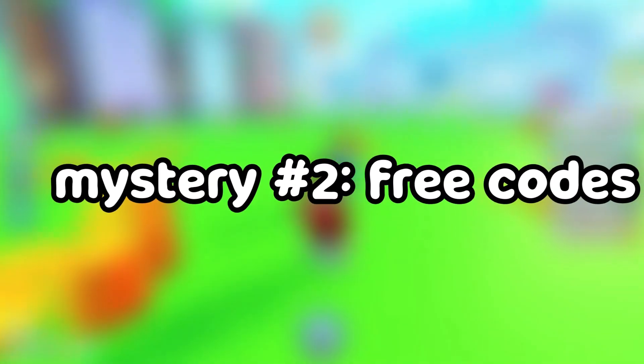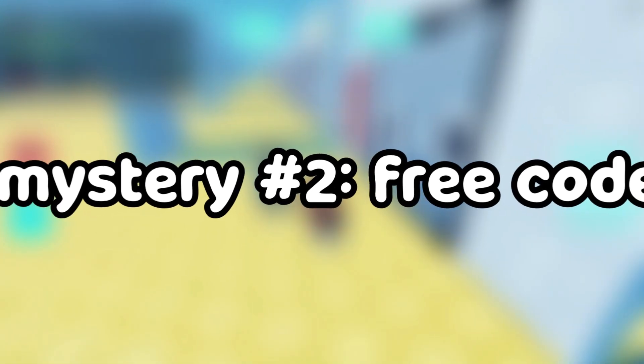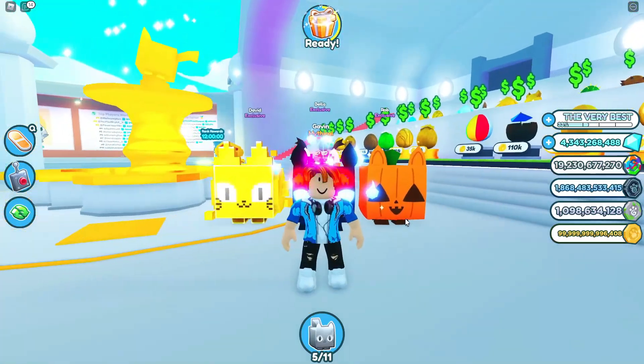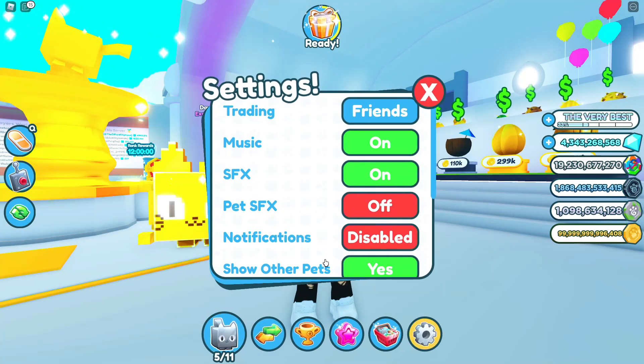Mystery number two. Using code Free Pets in the Redeemed Code area will give you the new huge Tie-Dye Cat. Huge Tie-Dye Cat? All these new pets in the Pet Simulator X update? Preston might have released some new pets and we don't even know about. Let's see if we get this Tie-Dye Pet that everybody's talking about.